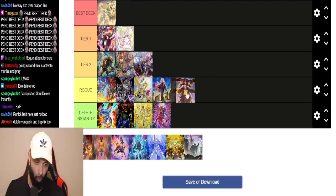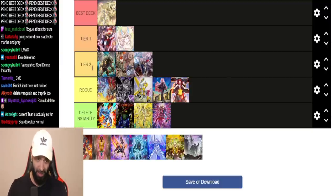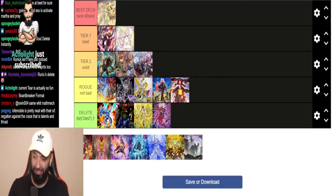I think Infernoble is Rogue with potential to be Tier 2. I think Branded is also Rogue with potential to be Tier 2. Keep in mind: Tier 1 is best of the best, Tier 2 is solid — you could enter a tournament with it. Rogue is not bad, it's still fine, it's a decent choice.